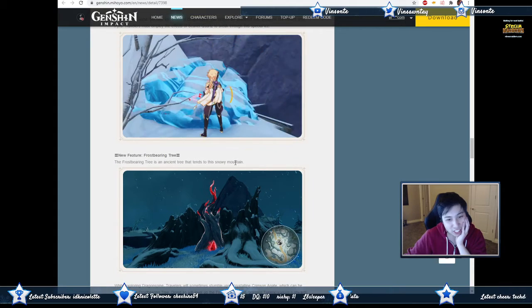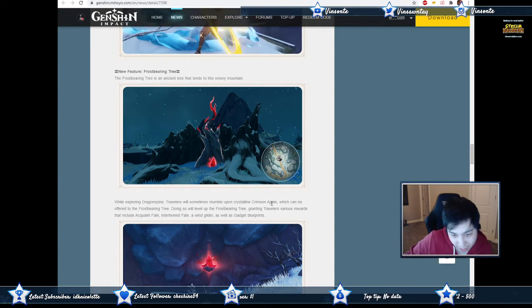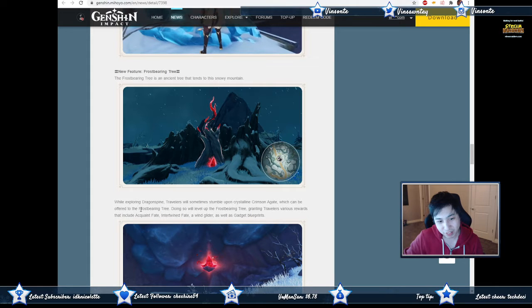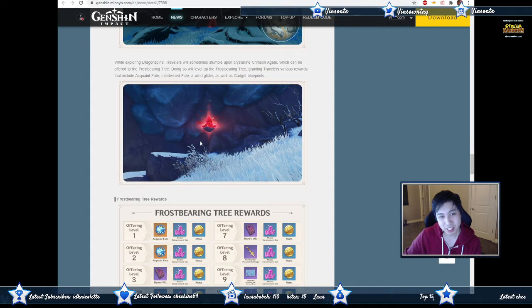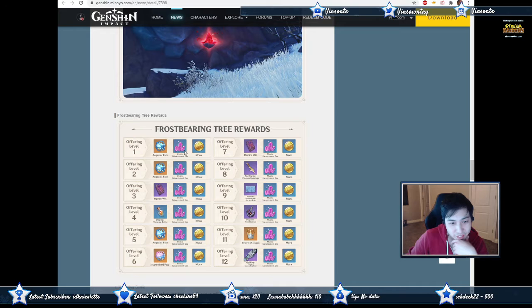The Frost Bearing Tree is an ancient tree that tends to the snowy mountain. While exploring Dragonspine, travelers will sometimes stumble upon Crimson Agate, which can be offered to the Frost Bearing Tree to level it up. It gives various rewards including Acquaint Fates, Intertwined Fates, and a wind glider, and it looks like it doesn't use resin. At level four you get the Warming Bottle, at levels six and seven you get Intertwined Fates, at eight you get a prototype, at ten you get the Frostbearing crown, and at twelve you get the wings.